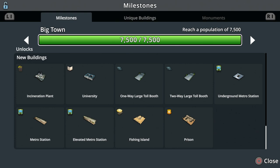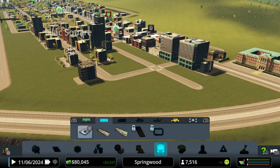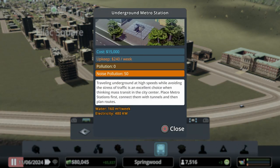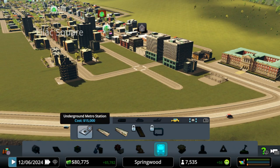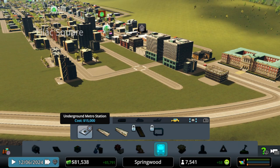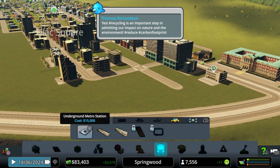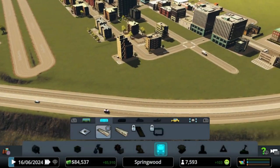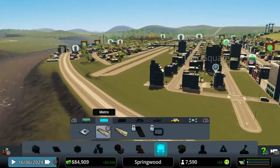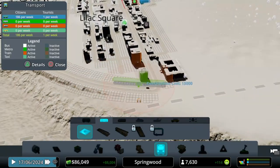Let's talk metros. We've unlocked the ability to do all three types at this point. We'll probably stick to underground because we're going very vanilla, which is all you have access to on Switch. There are three types of metro stations - they all do the same thing, connecting trains so you can put lines in and move people around. The benefit of underground is it gets people moving without interacting with your roads at all. The on-ground looks really cool and you can mix and match - underground here, come up to ground level, then go above ground - all on the same metro line.